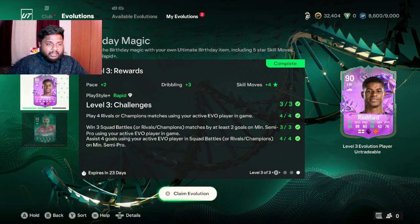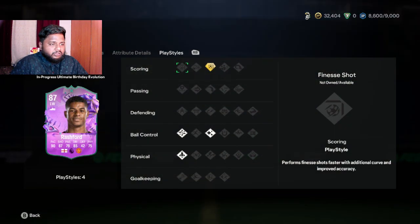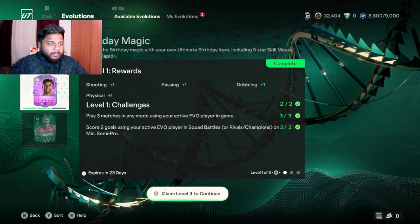For Level 1 of Birthday Magic, you're going to get plus one shooting, plus one passing, plus one dribbling, and plus one physical. Your 85-rated card will go to an 87-rated card. To complete Level 1, you need to play three games and score two goals with the evo player in the squad.